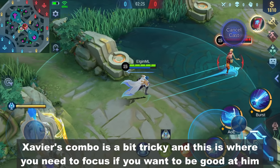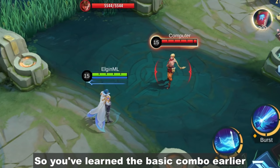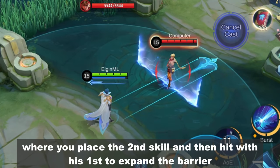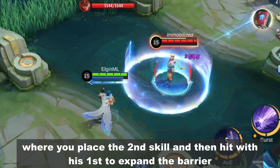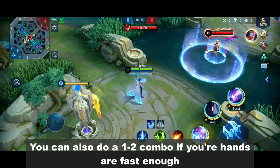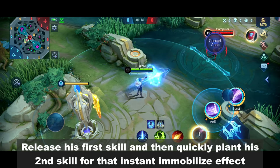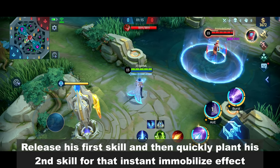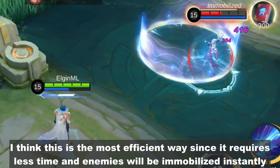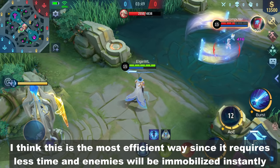Savior's combo is a bit tricky and this is where you need to focus if you want to be good at him. You've learned the basic combo where you place the second skill and then hit with his first skill to expand the barrier. You can also do a 1-2 combo if your hands are fast enough — release his first skill and then quickly plant his second skill for that instant immobilize effect. This is the most efficient way since it requires less time and enemies will be immobilized instantly.